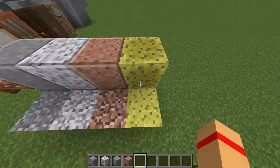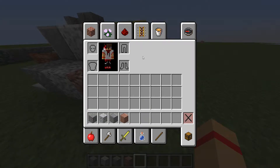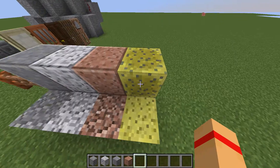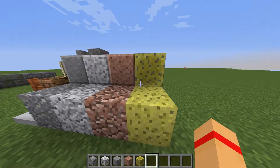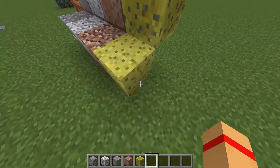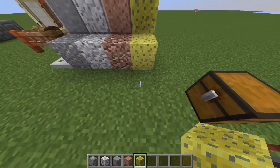What we have here is Wet Sponge and Dry Sponge. The way of obtaining Wet Sponge is by killing the new sea mob. And the way you get Dry Sponge is you just put the Wet Sponge in a furnace and then that's that.